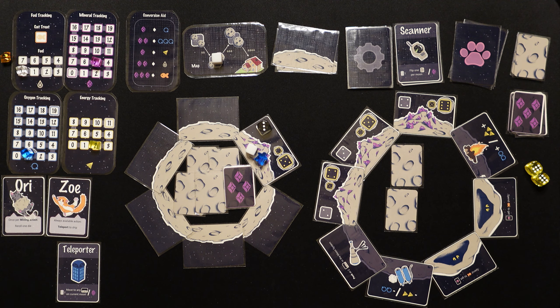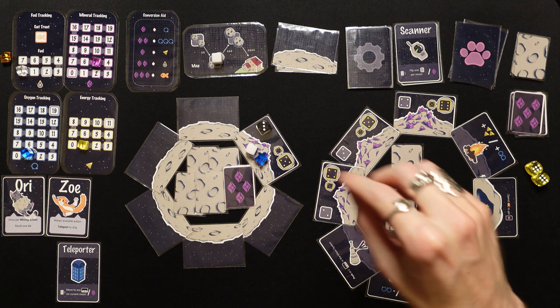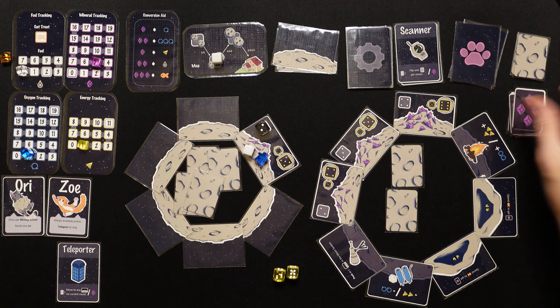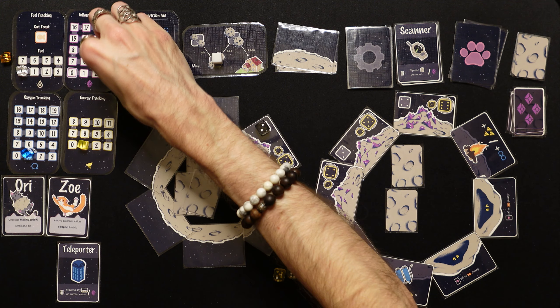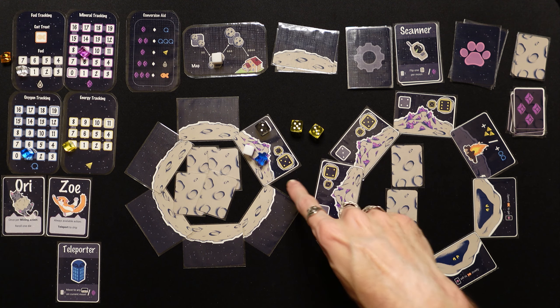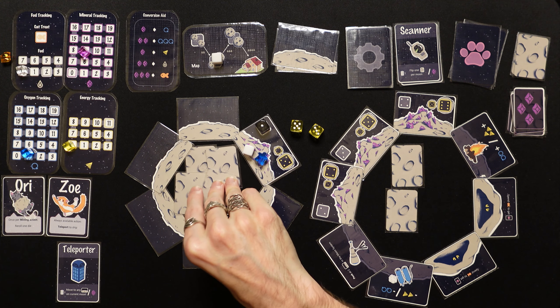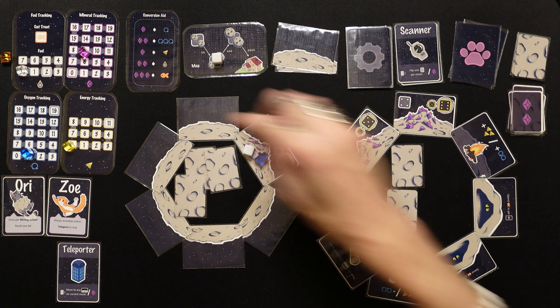Since I already flipped the card and moved, I don't want to go back — that feels cheaty. We spend an energy, roll — need fours. We didn't get it, use Ori — got a six! Down to two. We get a four-mineral card, up to nine. We spend our last energy, need fours — we got a five. Down to one, we get two minerals, up to eleven.